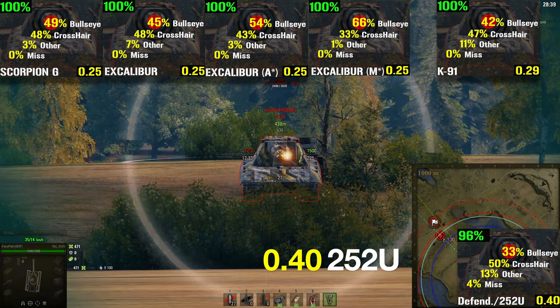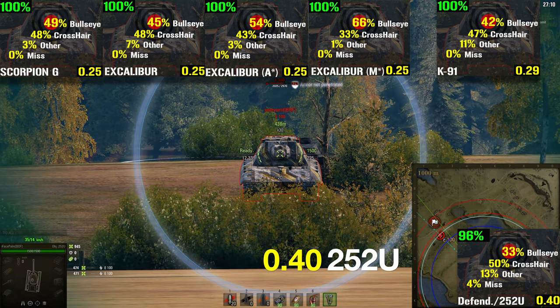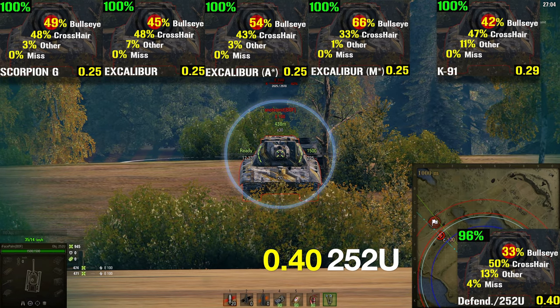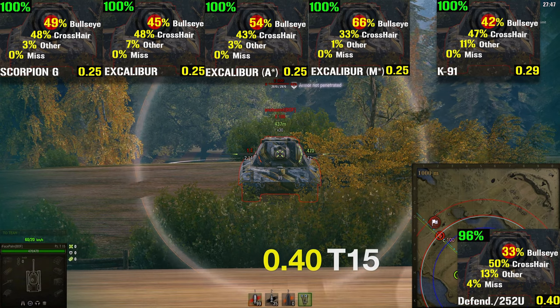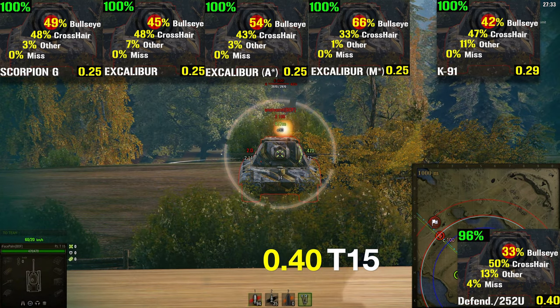Did we just see the first proof of Russian bias? To answer this we need to gather more data, and this time we need gun statistics from other tanks that share the exact same gun dispersion value of 0.4. And what better tank to compare it against than the fast-reloading German T-15 tank, which also boasts a gun dispersion of 0.4. Let's take a look.